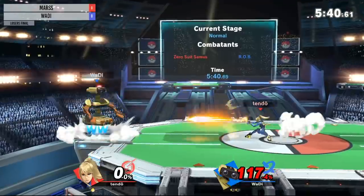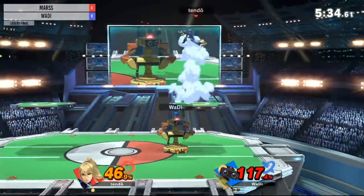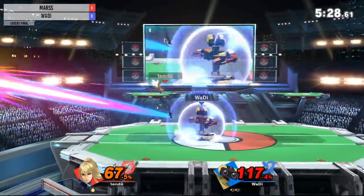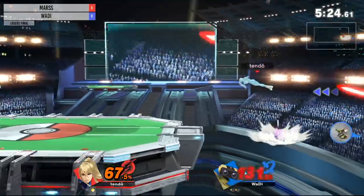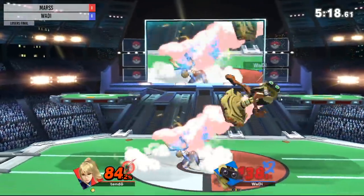And it is Mars again. Every time he gets Waddy off the stage, he's scaring Waddy so hard — he's not really getting the edge guard you would expect him to get. He's got ROB Tomlin up in here, dude. Look at this — zero to 60. Waddy is going in with this character.